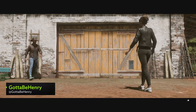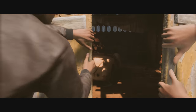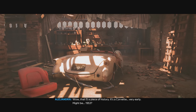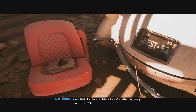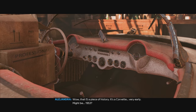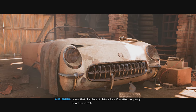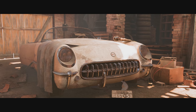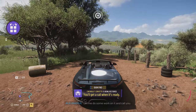Finding some of Forza Horizon 5's barn finds can be mega tricky, but this video is going to make your lives much easier when it comes to tracking down these beautifully designed cars. First up, we've got an absolute icon, the 1953 Chevy Corvette. If you've got no idea what a barn find is, don't worry because I'm going to walk you through all the steps to grabbing them, including locations and some tips and tricks to track them down if you still want to try and do them all on your own.